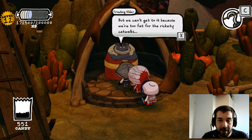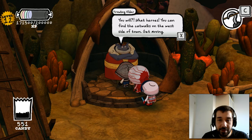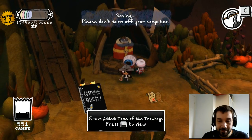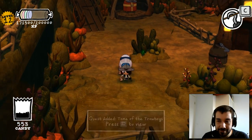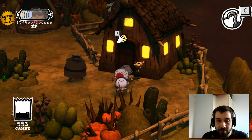We can't get to it because we're too fat for the rickety catwalks. Why are you looking at me like that? Do you think we want to go on those rickety catwalks? You will? What heroes — you can find the catwalks to the west of town. Oh dear. And we have another house with which to knock on the door.